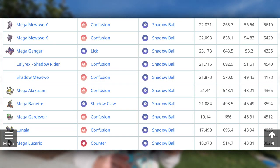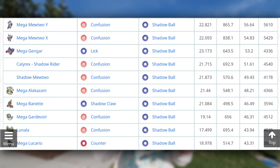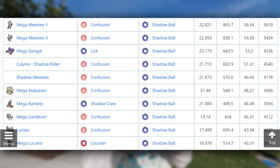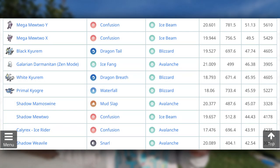The strongest Pokemon for Shadow Ball are going to be Mega Mewtwo Y and X at 56 and 54 ER, Mega Gengar at 32, and Mega Alakazam with Shadow Ball at 48. If we look at where Mega Glalie stacks up in the Shadow Ball category, it is unfortunately quite far down — on the fourth page in the 42nd spot at 34.03.